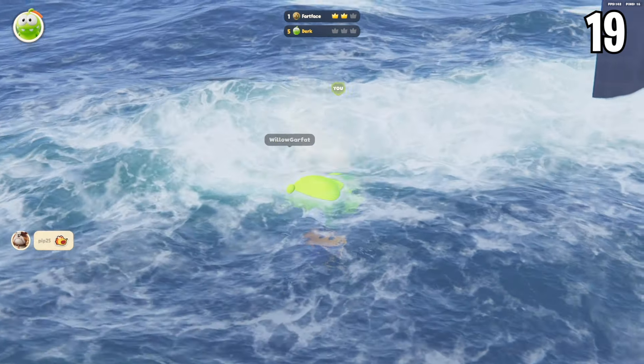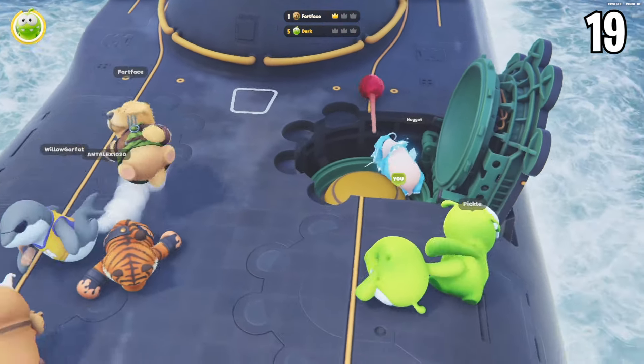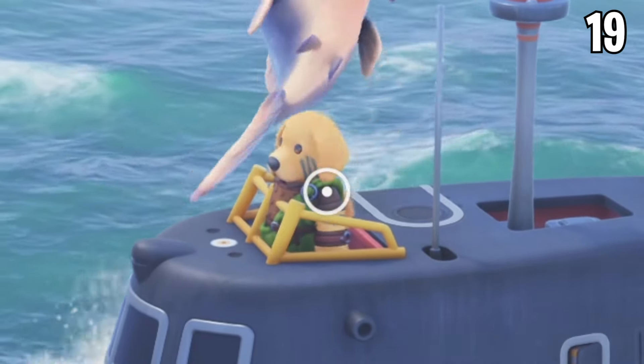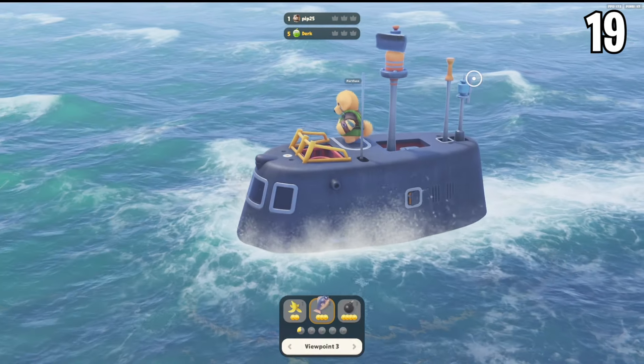A way to improve this mode would be to have more room to move around on top of the sub, or remove those weird angles like the cockpit at the top — because once you're there it's nearly impossible to drag someone out, and everyone who gets there first basically wins.